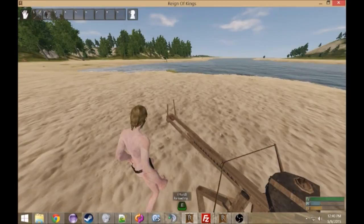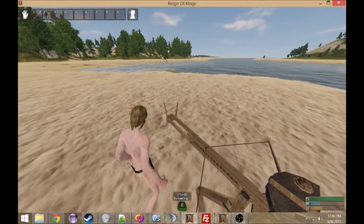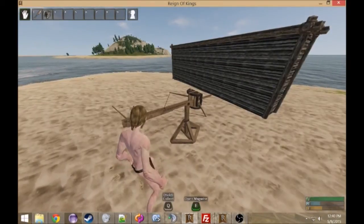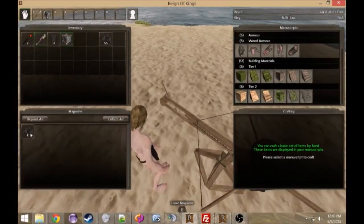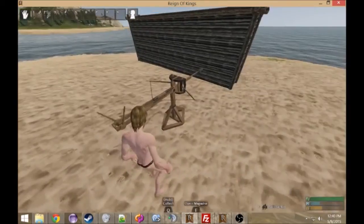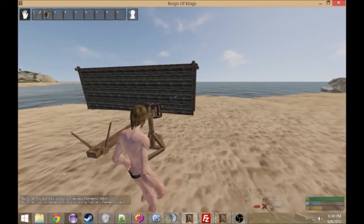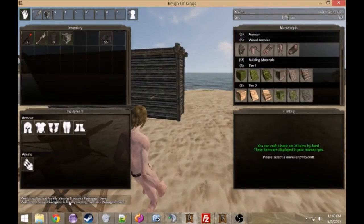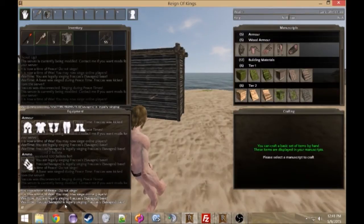So I'll go ahead and load this up and let's see if this works. It was bugged for a moment but now it's good. As you can see, it worked — it says you're legally sieging Practice's base and it shows my guild tag. And it told the whole server that I'm legally sieging my own base.